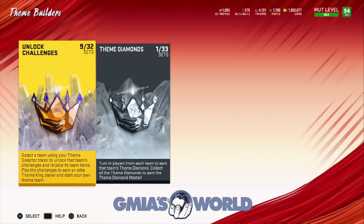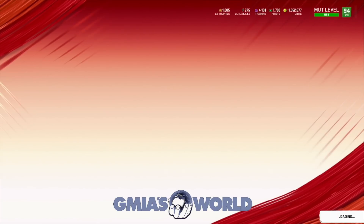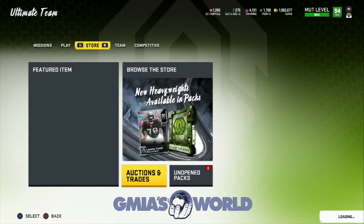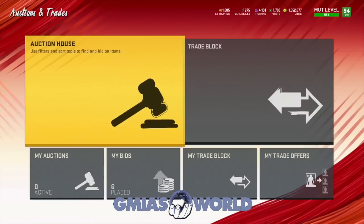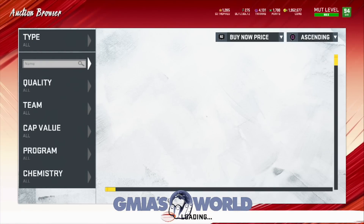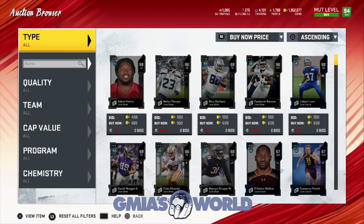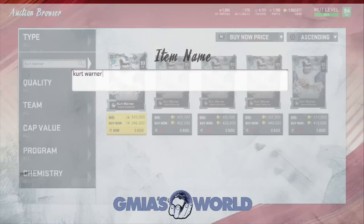Remember: plus two for theme king, plus three for theme diamond. Now let's go to the auctions and check out some stuff. We're going to type in Kurt Warner just to see and make sure — I'm not sure if he has a power-up or if you just get his card and you're good to go.